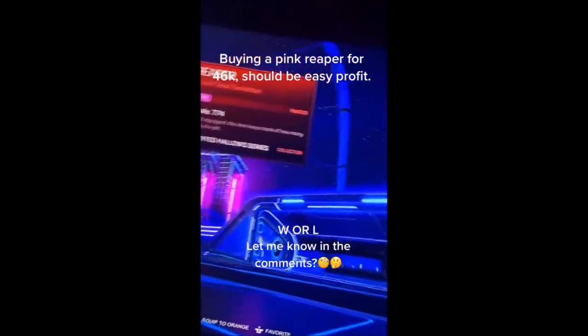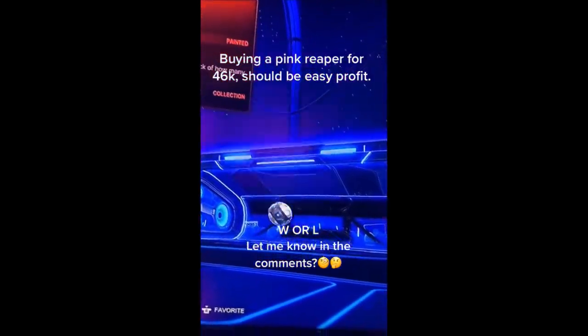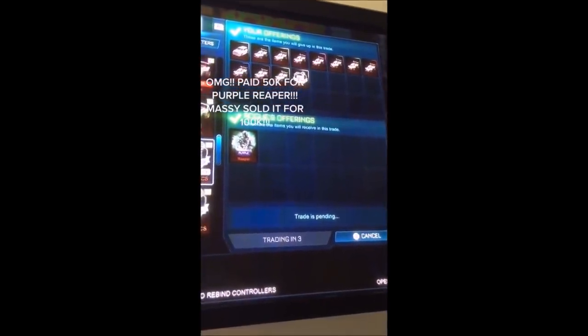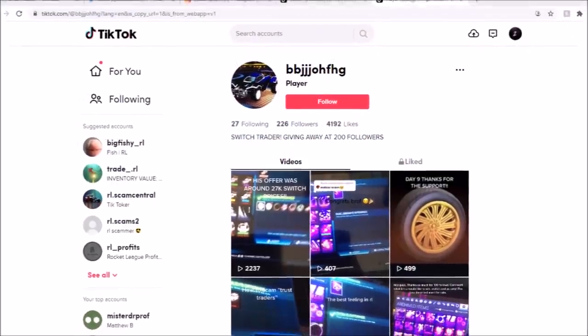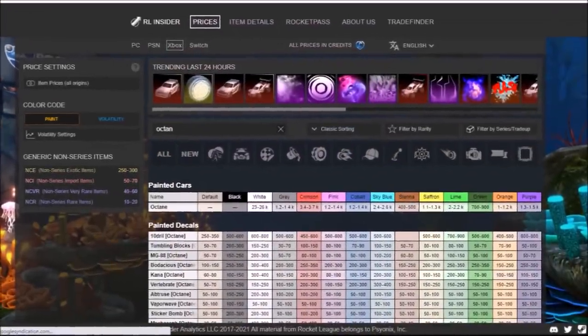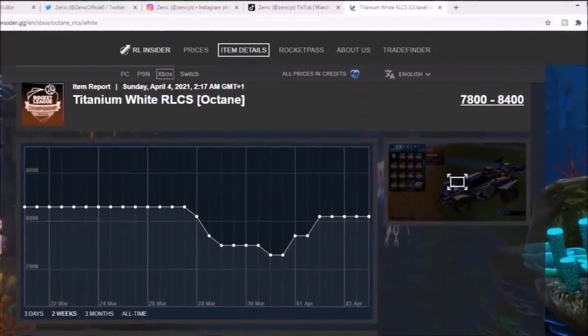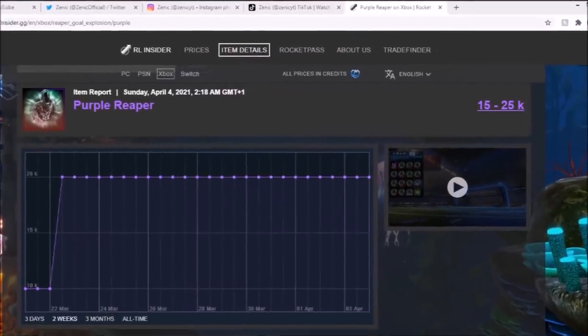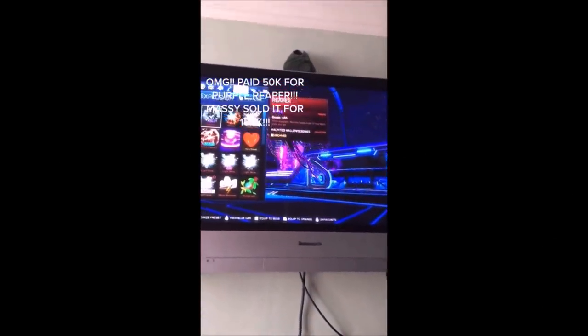You're about to see absolute madness with another Reaper trade — I am incredibly jealous. Another TikToker is getting himself a Purple Reaper — honestly one of the best looking colours. He's got an Octane set worth about 40-45k plus a White Octane RLCS worth about 7-8k, and he bags himself a Purple Reaper. On the spreadsheet it's nowhere near the value, but apparently it sold for 100k. It's most likely around 70-100k, but it's just insane how much profit you can flip with these Reapers.